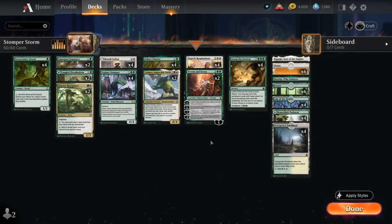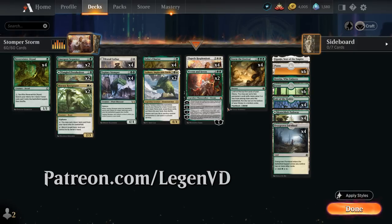Hello and welcome to another Standard Games video. Today is a look at a green-white ramp deck featuring four copies of Elspeth Resplendent, as voted on by my supporters on Patreon.